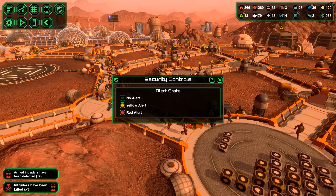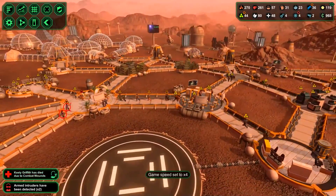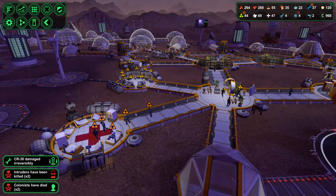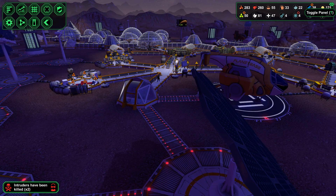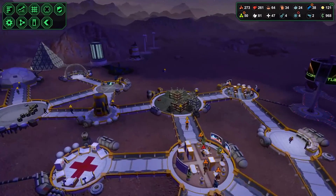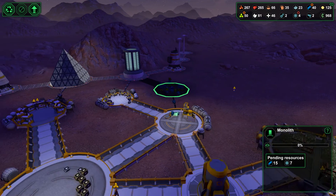I think we killed them all. All the intruders — which means all our personnel that got hurt should be heading over to sickbay. Unfortunately, we had five intruders as opposed to the usual three. Population stands at 324, which is the peak thus far, although we've just lost a couple of people.